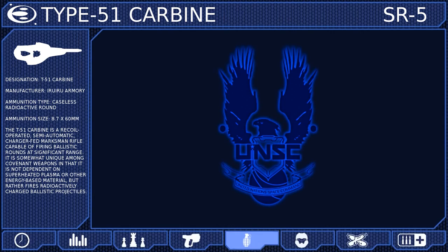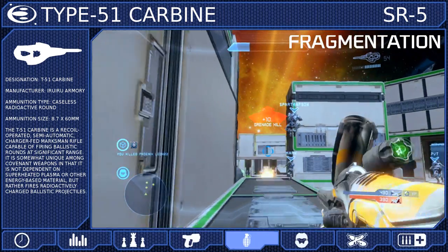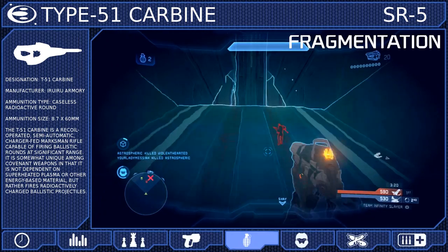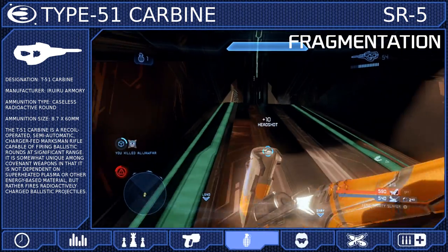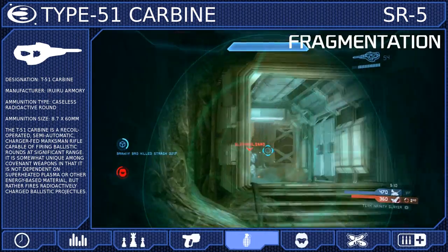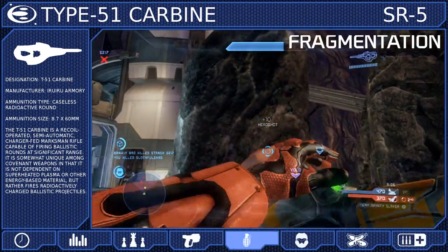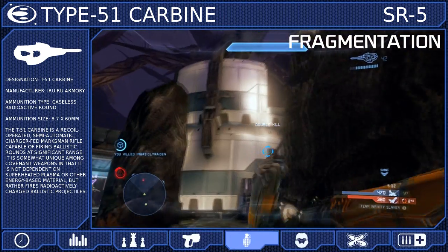Next we will be selecting Fragmentation Grenades, which are a perfect complement to any headshot capable weapon. You can bounce them off walls and around corners to drop an opponent's shielding and then finish them with a headshot. And since a wide majority of weapons — especially automatics — can kill faster than the Carbine, having reliable grenades is important, especially in close quarters.